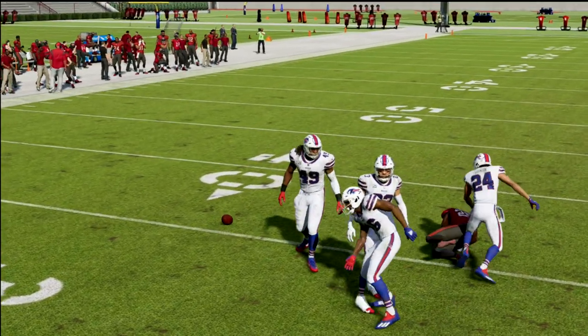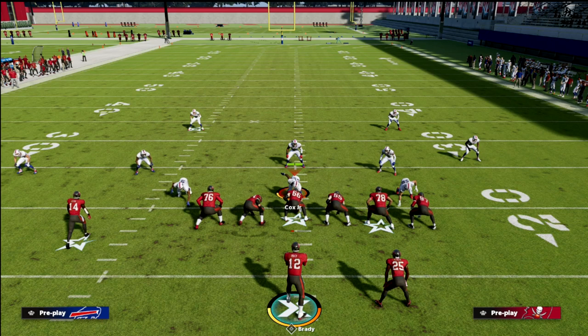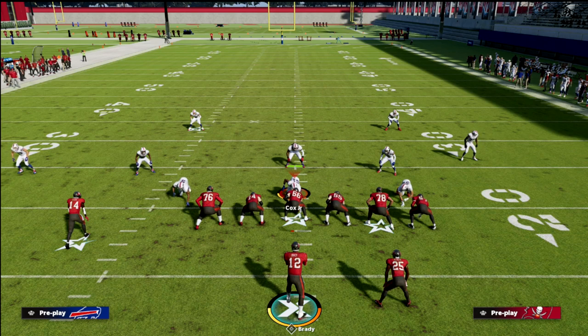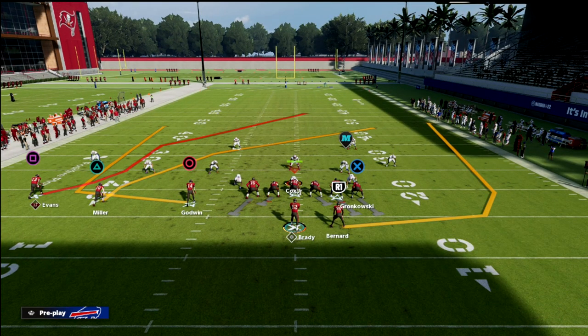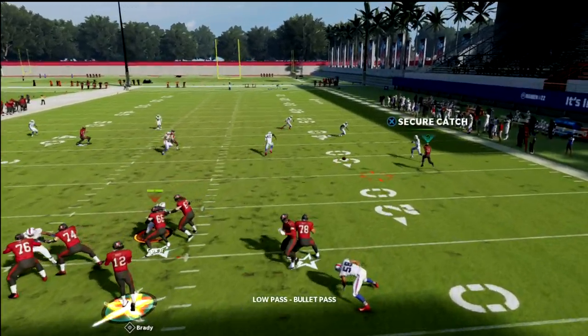So how do we make these routes almost impossible to guard, where the defense basically has to use RIP? The way we do that is actually not necessarily found in the route combination — it's more found in the passing lane, the passing angle, and the passing trajectory. We're going to show how to run this against any defense successfully. We put the running back on a wheel against Cover 4 Drop.